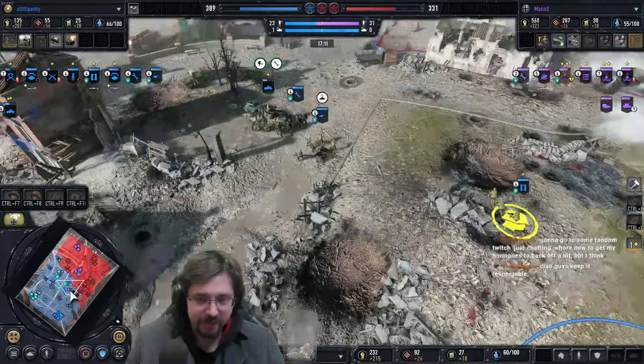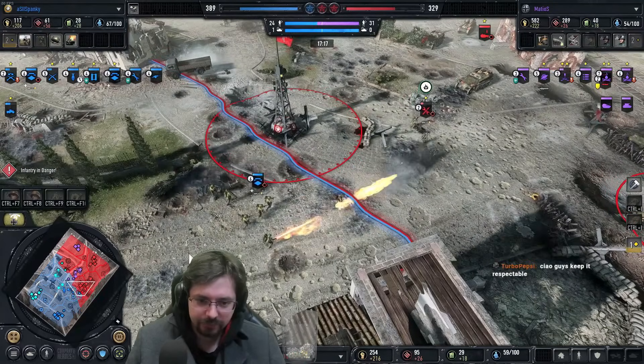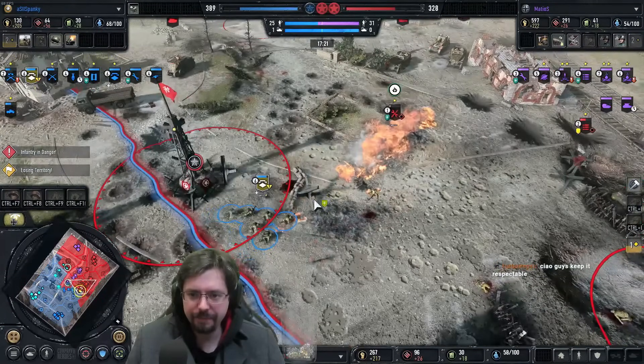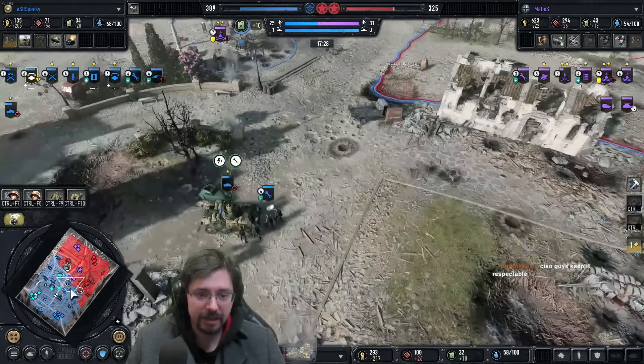There's going to be a lot of indirect fire right now for 1218. There's another Ranger squad — he's got himself another Zook and a flamethrower. The MG gets the suppression off in the nick of time to save the Panzer Pioneer before it gets wiped.